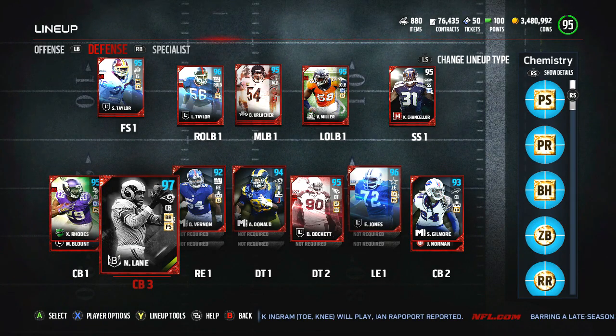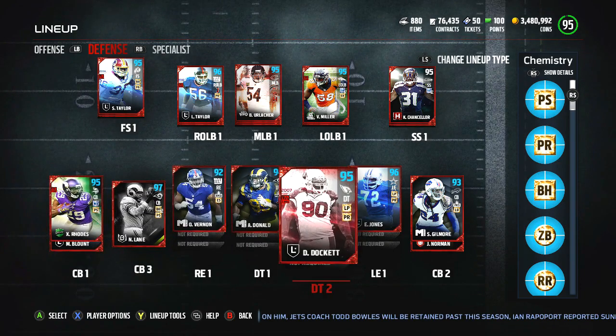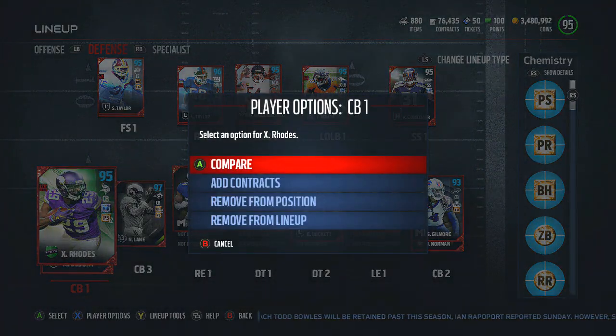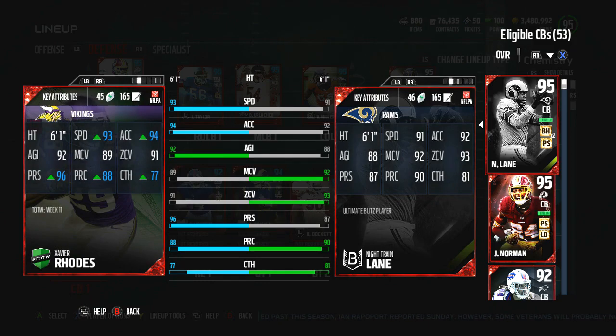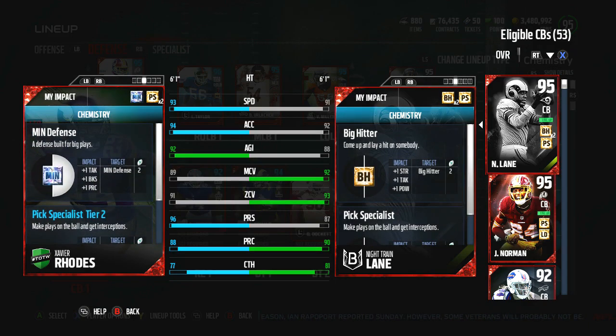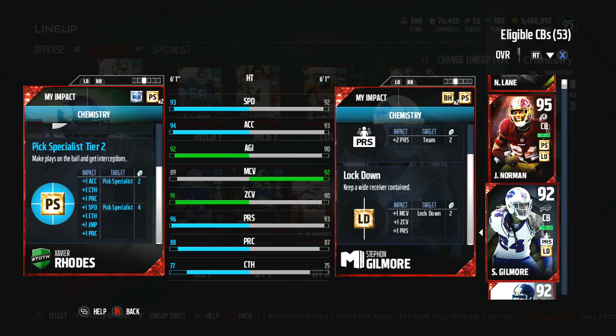I want my guys to be there — even if they give up a play, because I play a lot of man-to-man. Even in zone, even if they get beat, be close enough to make a tackle right away. Just don't get beat because their offensive player is faster than you and it's a touchdown or a 45-yard gain where I have to wait till Xavier Rose comes from the other side of the field to make a tackle. Everybody has 92 speed — my starting three. Except Rose has 93 speed because of pick specialist, 94 acceleration, 92 agility. He also gets 96 press because of the plus two press. Him and Gilmore both have 96 press, which is really good.